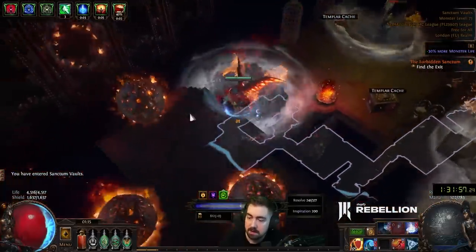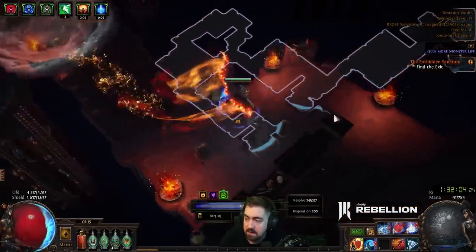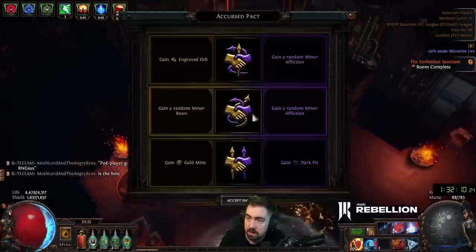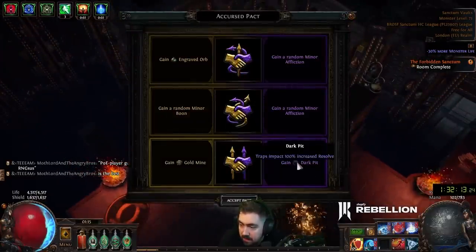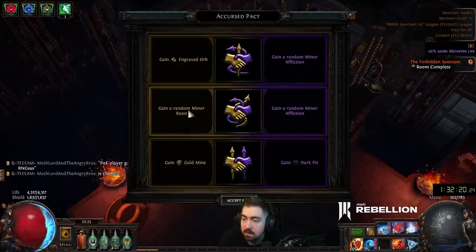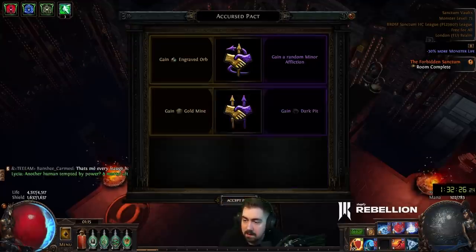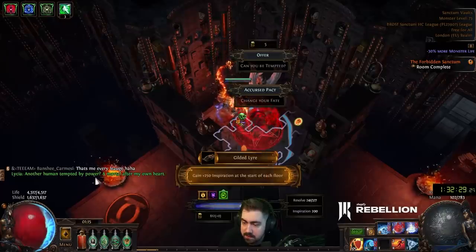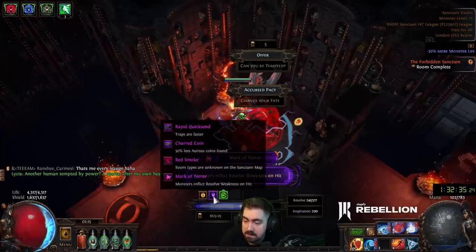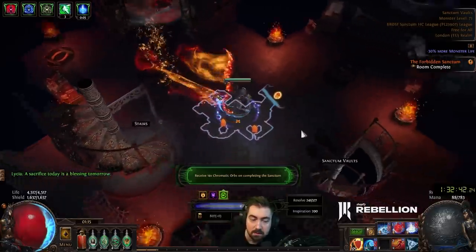I've seen some people have literally 20-30 downsides and that looks hectic. Alright, that was a pretty smooth room. Curse Impact, gain Dark Pit, Traps Impact. Warriors on this floor? No. Engraved Orb — 100% increased resolve. I thought it was Traps Are Faster, so the reason I clicked that was to get those rewards. It wasn't anything good, but you can't take them all. Now we go for Benevolent Fountain. I got 250 Inspiration and Monsters Inflict Resolve Weakness.